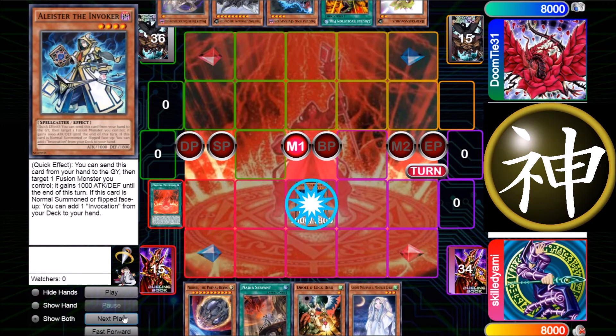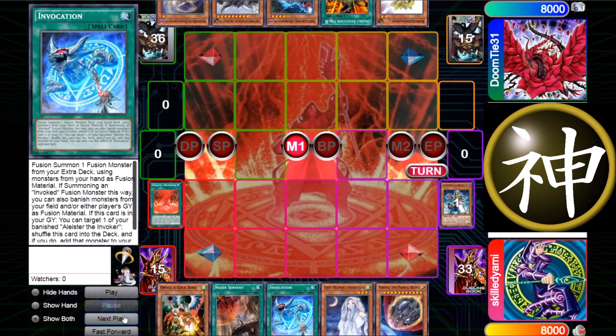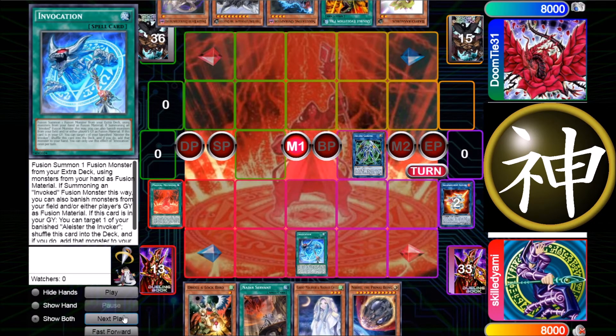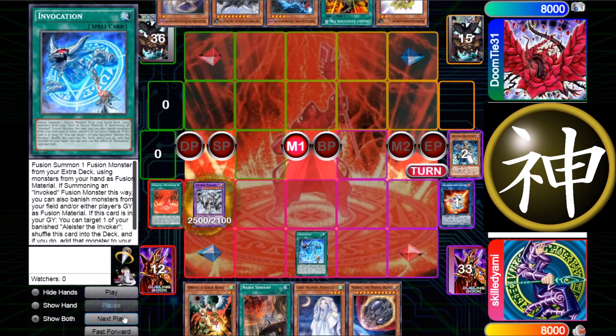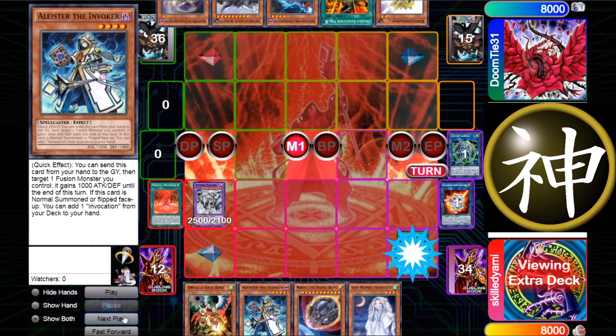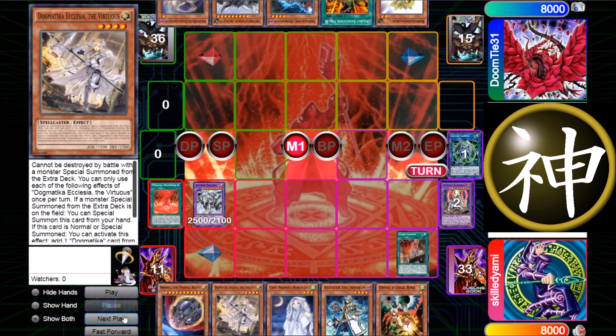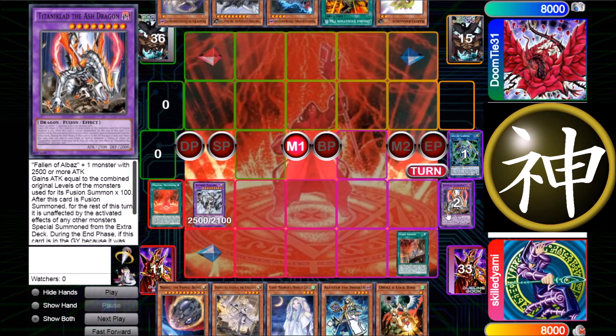I'm starting by using Meltdown — he obviously has no hand traps so my board will come out fast. Just go for Invocation, do the usual, place with Secure Gardener into Macabа, use the effect of Invocation, get back Alister, then use Nadir Servant to send Titanic and Ecclesia.